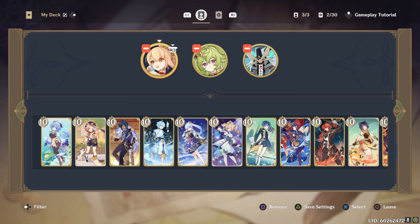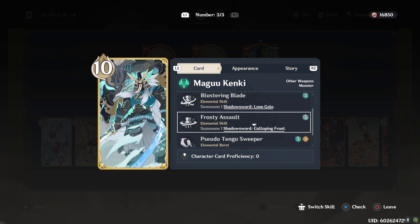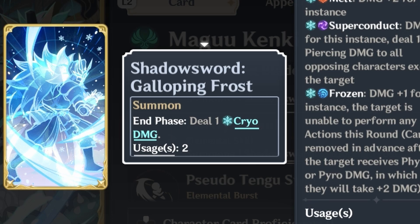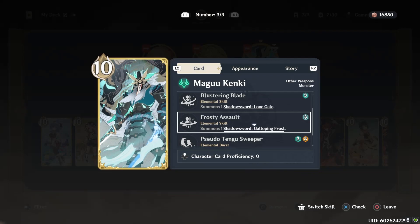The duration is still two rounds, so you can still use it a whole round. Kanki's skills, the Galloping Frost and Lone Gale, they don't do one damage upon summon anymore and another at the end phase. It's just the end phase period, so it's kind of like a Guoba that way. So that's a pretty big nerf to him.